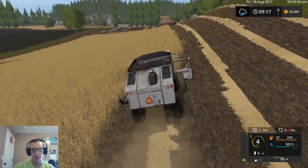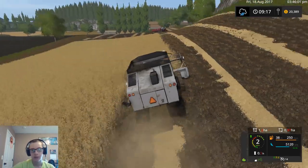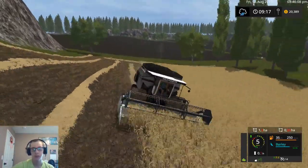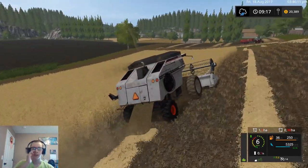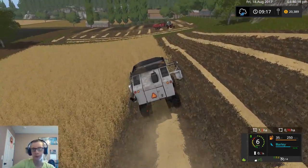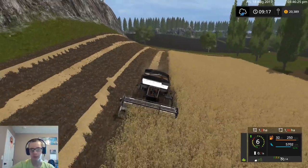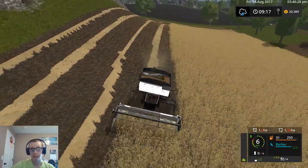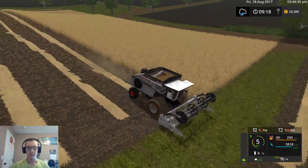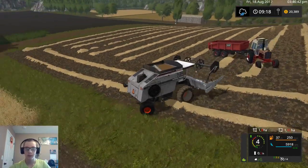I wish the header height control script was in FS17. It's a script in 15 where when you're selected on the header, if you pressed left control, or left shift J and left shift N, it would adjust the height of your header - like how far it sits off the ground. That was a very useful script, I hope it gets converted over. I'd take a crack at it, but I'd have no clue whatsoever what I'm doing. So hopefully the creator of it converts it over at some time.